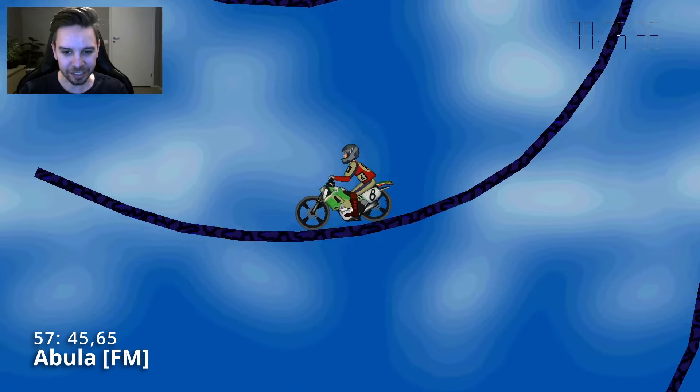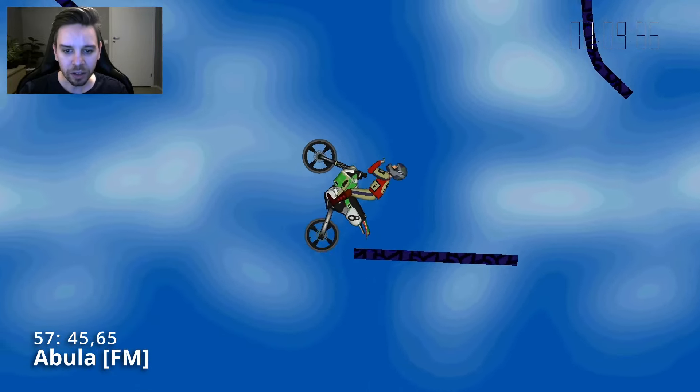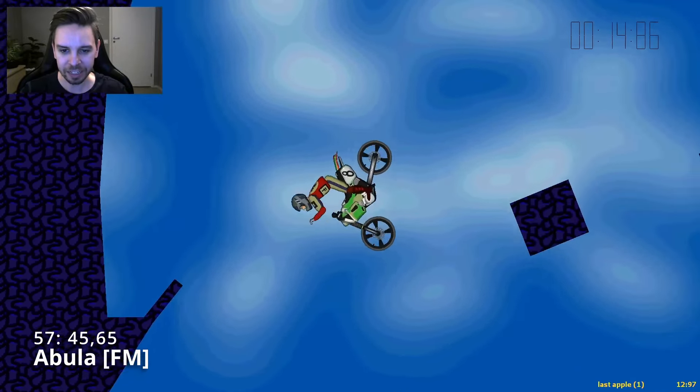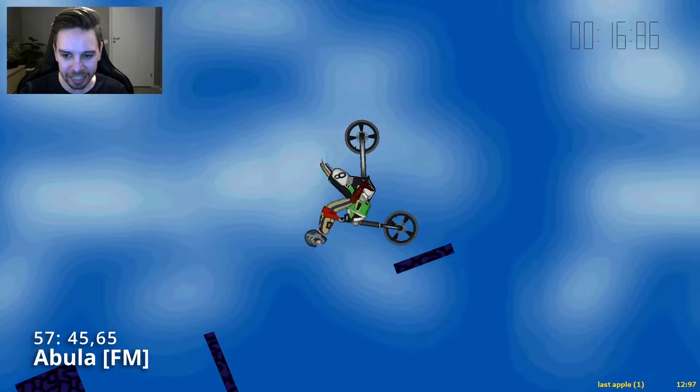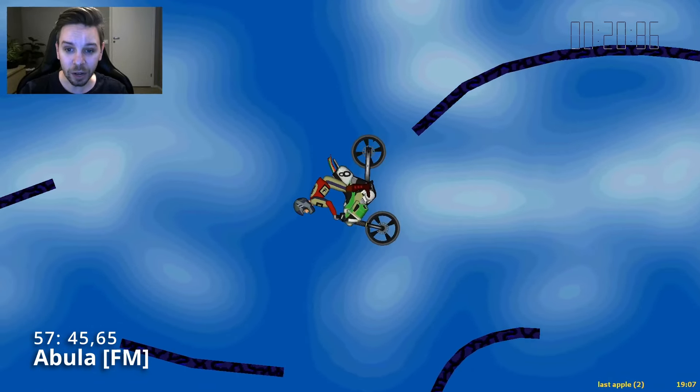Coming down here. Is he gonna be able to jump up? No — he gets really nice pushes with his spin, so he has a lot of speed out here towards the left. Coming out here — is it gonna be the EE style? He gets a nice push on the side of that polygon as well, but doesn't continue out towards the right. He actually comes down here towards the left to grab this last apple up here.